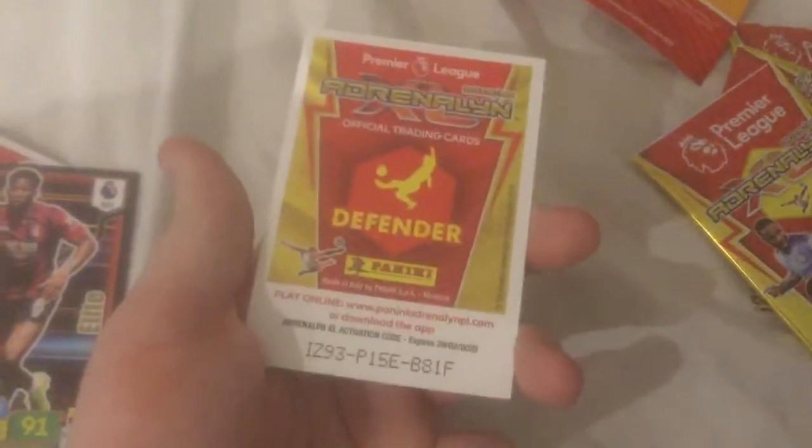So the first code is Toby Alderweireld, number 12, Tottenham. Second code: Sebastian — some English player of West Ham. Another forward — P.A. Mick Barrowman of Arsenal. And the refill card is Naby Keita. The first insert: there's a code — Jefferson Lerma Elite from Bournemouth. And there's the code — the Awesome Foursome of Vertonghen, Rose, Alderweireld, and Sanchez of Tottenham.